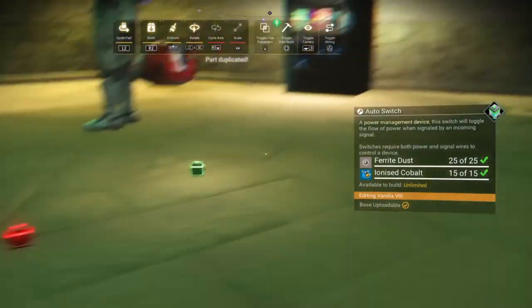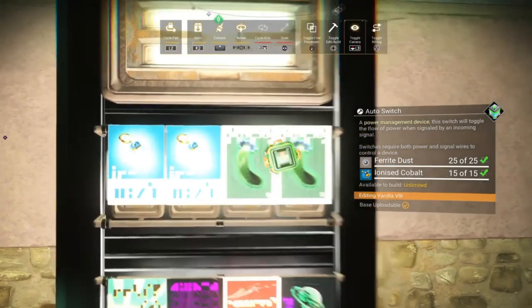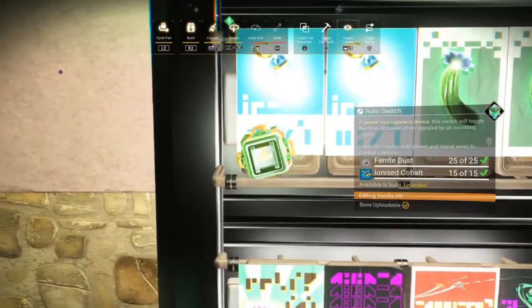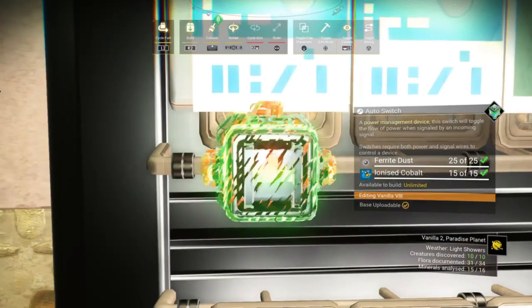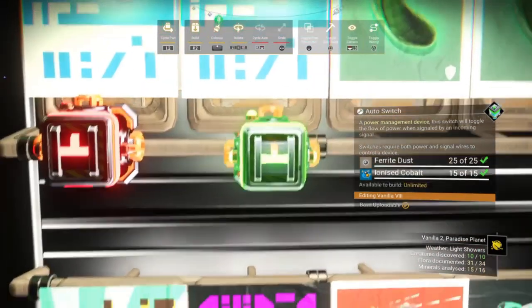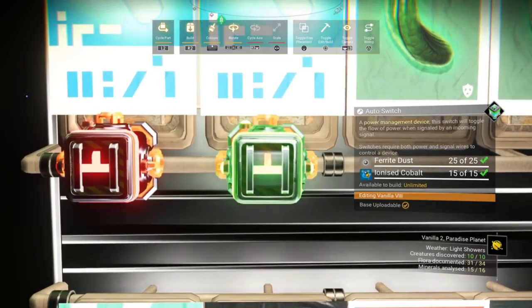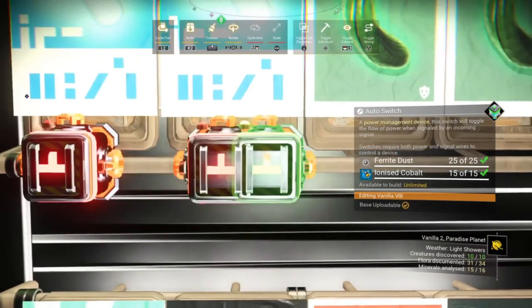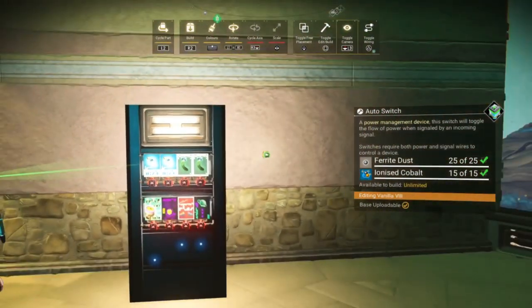So now that we've made our tiny auto switch, we can duplicate it and mount them under each of the drink lights. I mounted mine with the center terminal facing upwards just because I thought it looked a bit better, but it took a little bit of fiddling around to get them in the right position. Just take your time, be patient, and make it look as neat as you want.